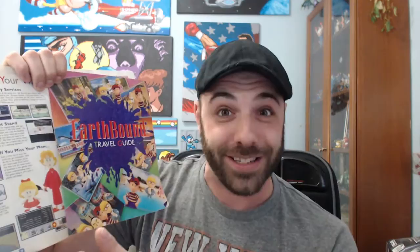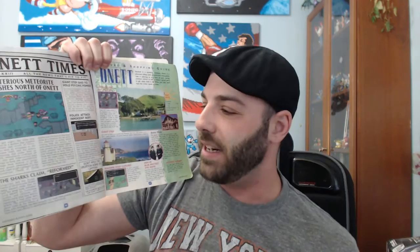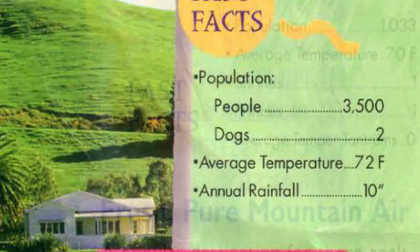All the different openings read kind of like a newspaper, with different clippings talking about all sorts of things that happen throughout the game — like the meteorite crashing at the beginning, the giant step that holds the psychic power, foreshadowing all the psychic places you're going to be visiting. And then there are always these fun facts, which I think are hilarious, because each location has a population of people, dogs, average temperature, average rainfall, and they just get more ridiculous as the guide goes on.